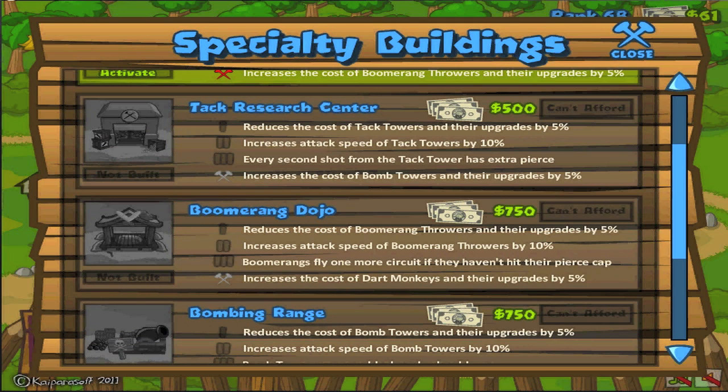Now, the Tack Research Center is completely terrible — I'm just going to be outright with you, it's bad. All it does is every second shot has extra pierce damage. After it fires one normal bullet, it'll fire a second one that will pop an extra layer or two. That really doesn't seem worth it, and the cost will be $1,500 if you want to get that. So at the end of the day, not worth it at all. Don't even worry about that.